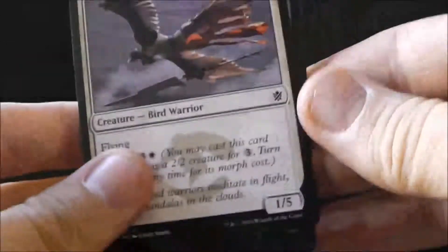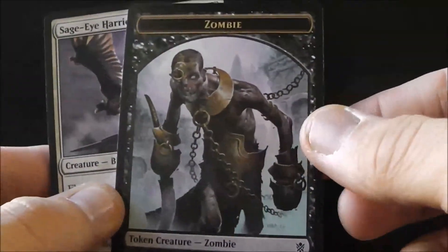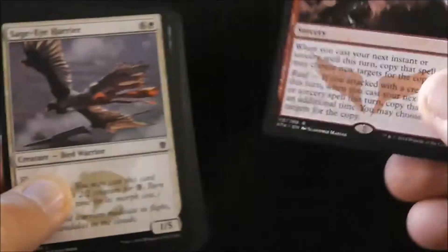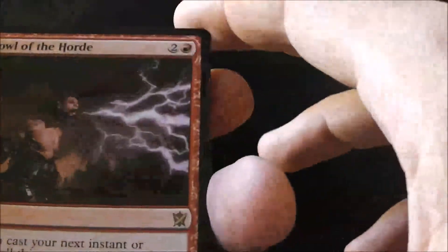So whenever I am drafting, the first thing I always do is take out the marketing card, which in this case is a token, take out our land, and then look at the rare. We have Howl of the Horde.